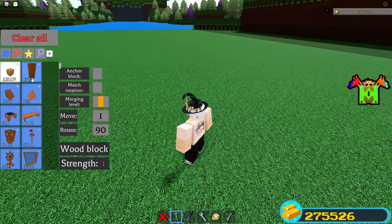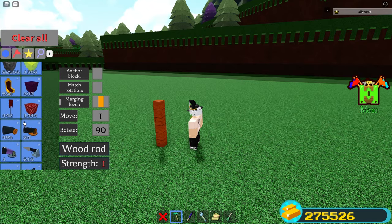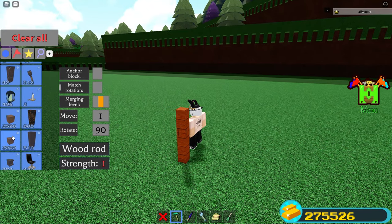The first thing you guys are going to have to do is place two poles just like this. Make sure that you have the anchor block feature disabled, and once you guys have done that you need to place a 2x10 platform with a block of your choice.